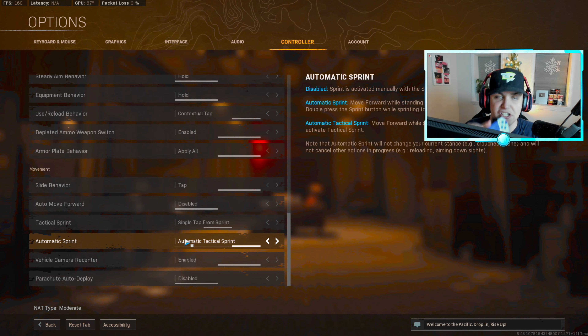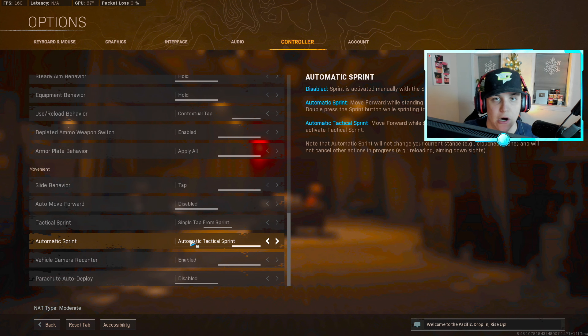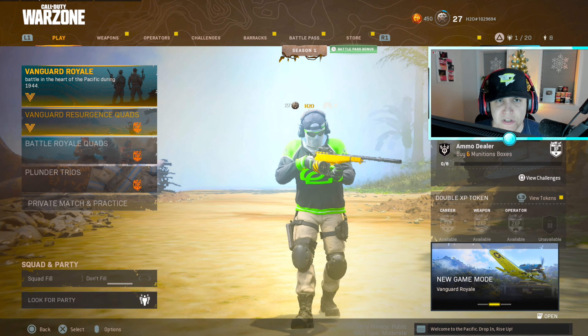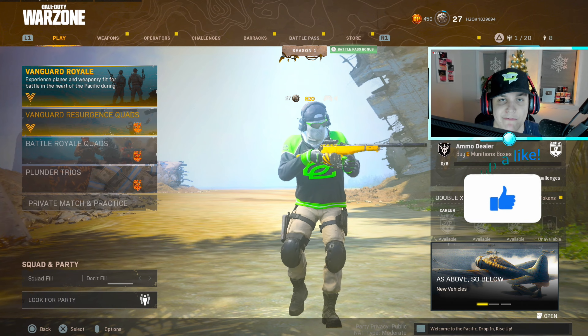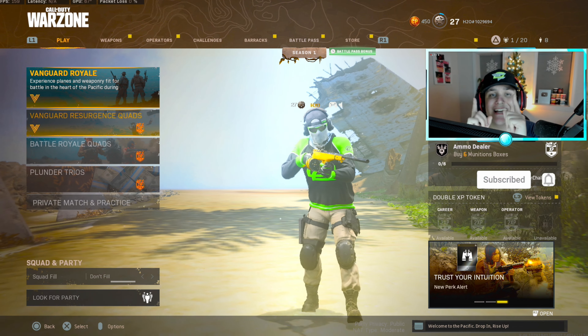Weapon mount shared input — have this on ADS plus melee. Weapon mount movement exit disabled. ADS sight behavior — hold. Steady aim behavior — hold. Equipment behavior — hold. Use reload behavior — contextual tap. This basically makes it so you only have to press the button once instead of holding it to pick up stuff, open doors, get into vehicles — it makes your gameplay 100 times faster. Depleted ammo weapon switch on. Armor plate behavior — apply all.